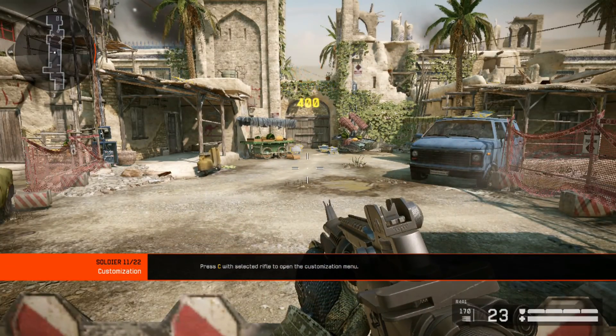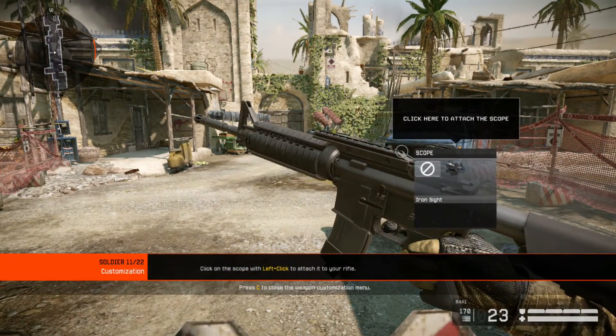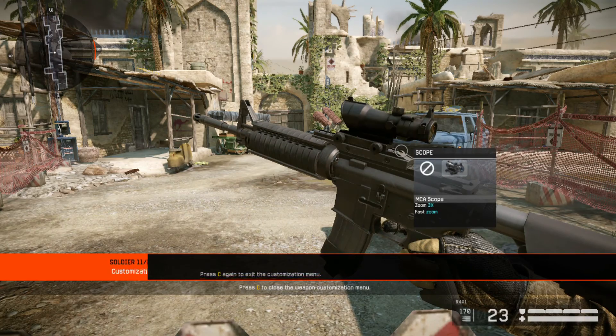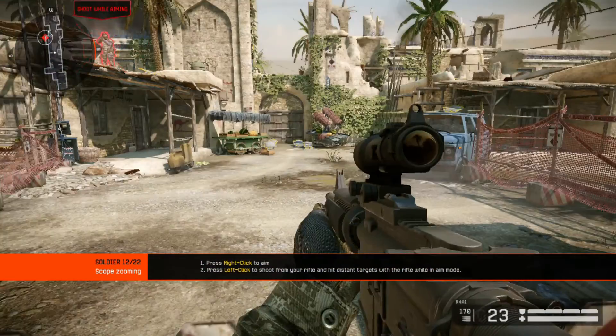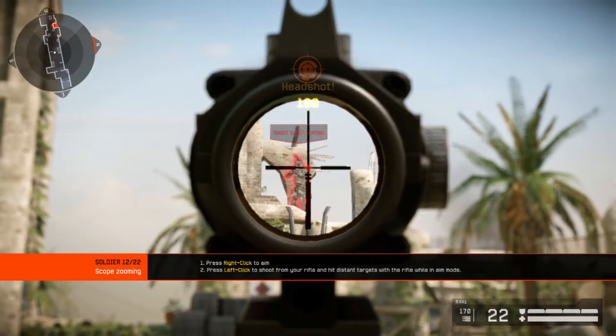Most weapons can be customized with attachments. Attachments change the functionality of your weapon, and thereby your possibilities in combat. Attach a scope to your rifle. Scopes offer greater aiming precision at longer ranges. Hit the targets aiming through your scope.